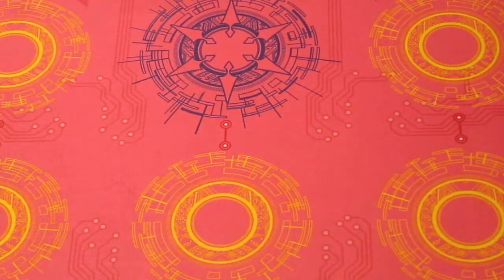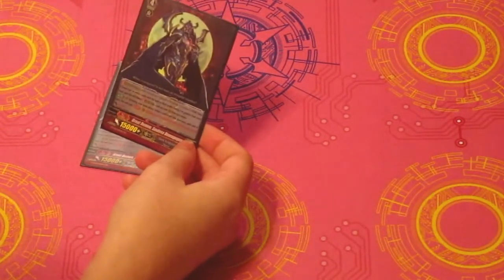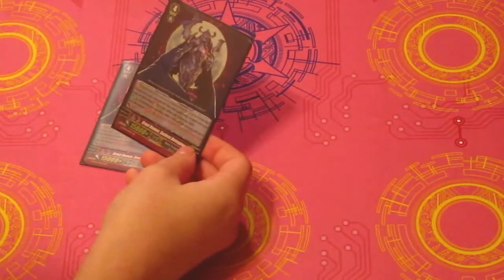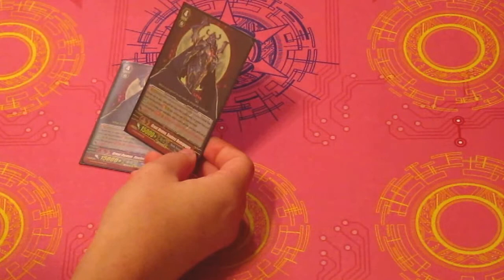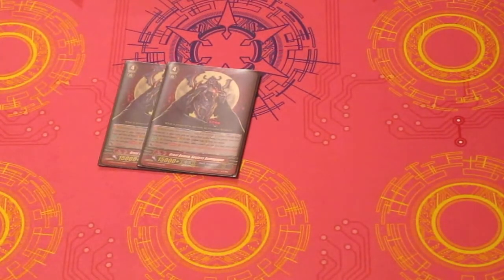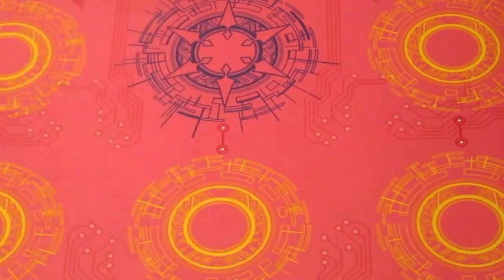Moving on to the G zone. You have 2 Demigod. He's usually your first stride. If you have the field to support him, he's a great first stride. He basically says that for every card you soul blast during your turn, everybody in your front row gets 1,000 power, including your Vanguard. So if you've got a Sweet Predator on there and a Skullmaker, you can just keep giving everybody power — especially if you have Doreen the Thruster. First turn you want to charge as much as you can. So he's good if you have the field to support him.